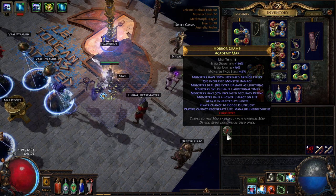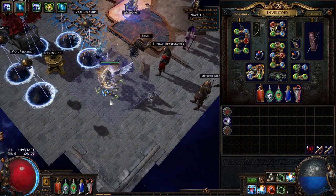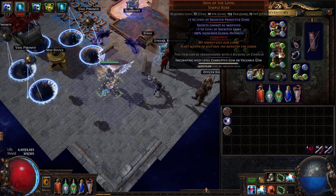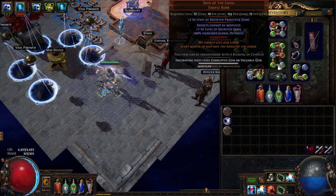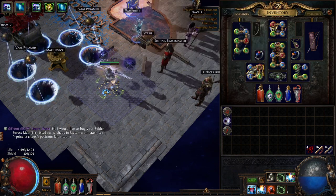This is about day 10 or so of the Metamorph league. I'm currently level 92. I'm using a mixture of gear - some of it is quite strong, like this Skin of the Loyal with plus two to the level of socketed projectile gems in my exact colors, and Death's Opus - and some of it is absolute and utter trash.